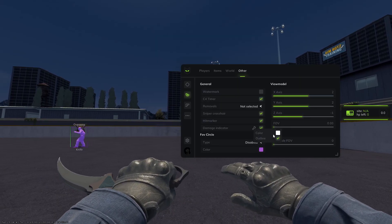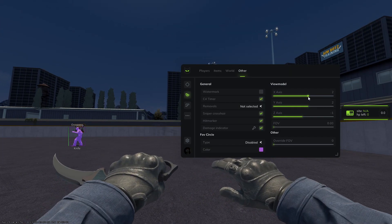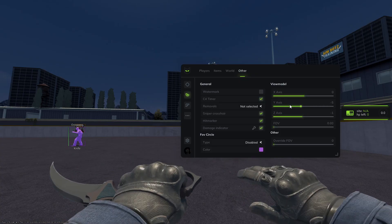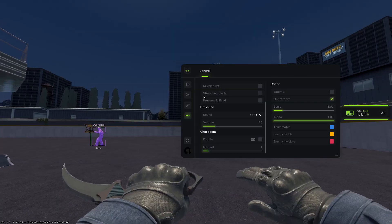Hit marker damage indicator — let's see if that's okay. Yeah, this is still broken. Everything above one to two works and then the rest is dead.